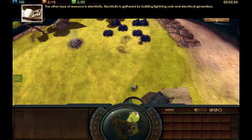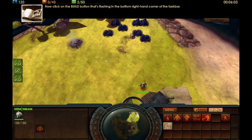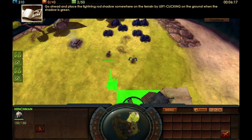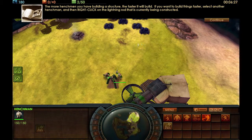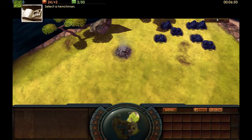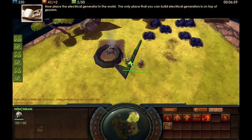The other type of resource is electricity, gathered by building lightning rods and electrical generators. To begin building a lightning rod, select a henchman and click on the build button. Click on the lightning rod button and place the structure. The more henchmen you have building a structure, the faster it will build. Electrical generators can only be built on top of geysers. That's all there is to know about collecting resources.